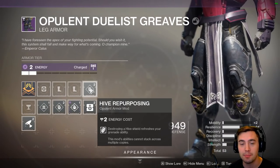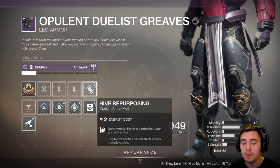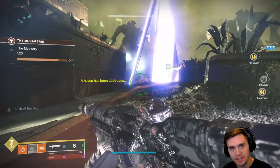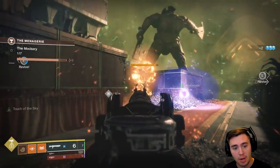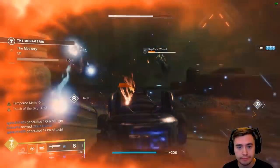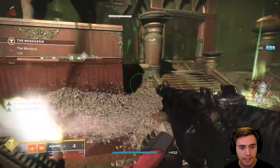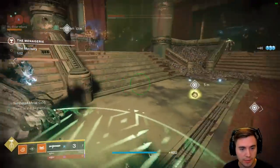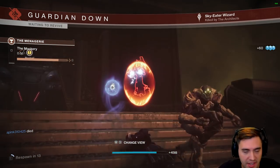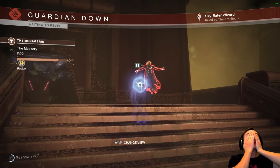You're going to be drastically behind people that do. If you're trying to push into the harder difficulties of Nightfalls, even the 950, getting every advantage possible is important. If you don't believe how busted this is — let me throw a grenade, pop the shield, get my grenade back. I can literally just pop shields over and over and keep grenading. I can get a hundred grenades! I'm playing like an idiot and I'm still getting a hundred grenades. It's incredible.